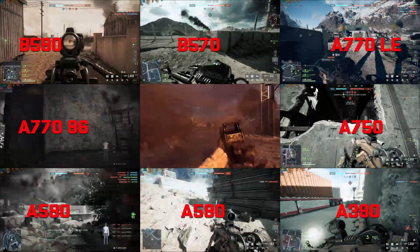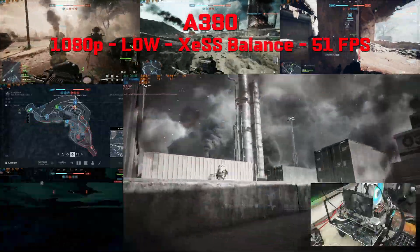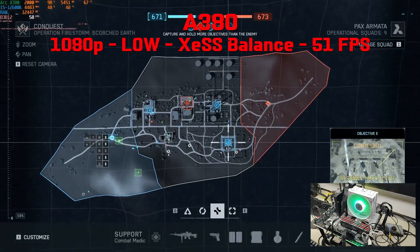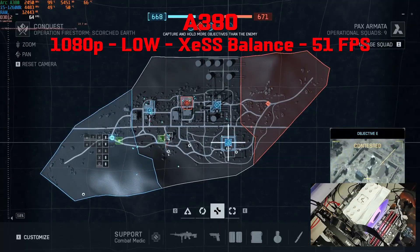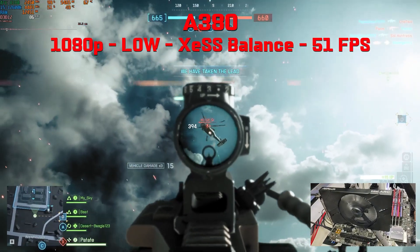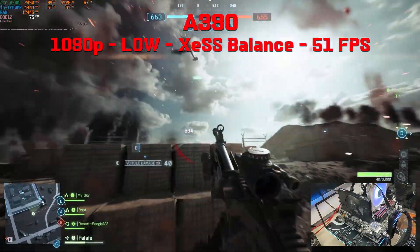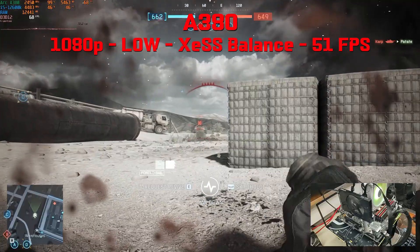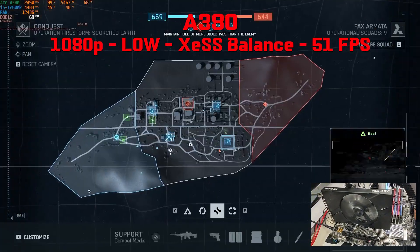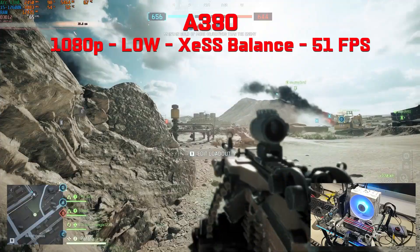Finally, the A380 — a 6GB VRAM GPU playing at 1080p. At lowest settings with XeSS dropped to Balance to get a playable experience, the GPU is pegged at 99% using 5.5GB VRAM out of 6, just under the 6GB limit. FPS varies a lot depending on where you are in the map — between 48 and 70 — giving an average of 51fps. It's still playable and quite smooth with no stutter, but if you absolutely need 60fps you'd better drop XeSS from Balance to Performance.